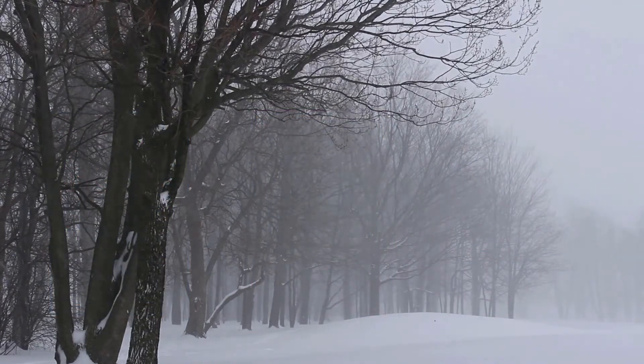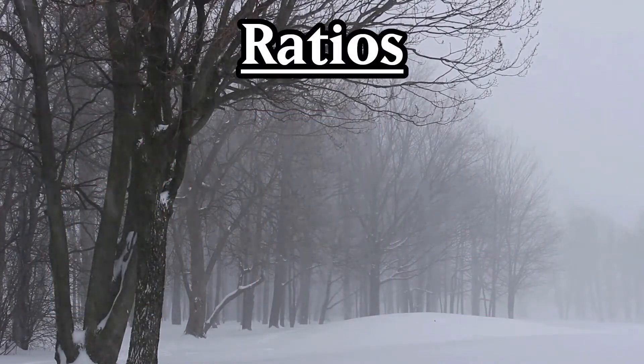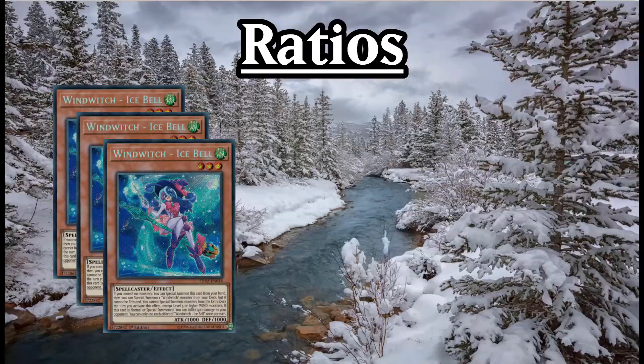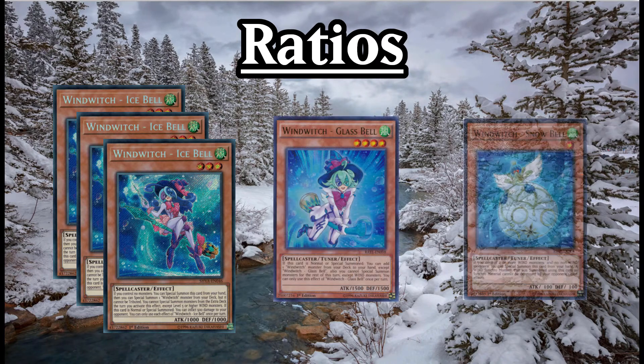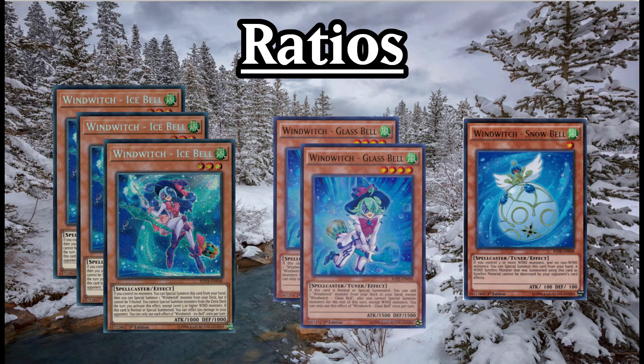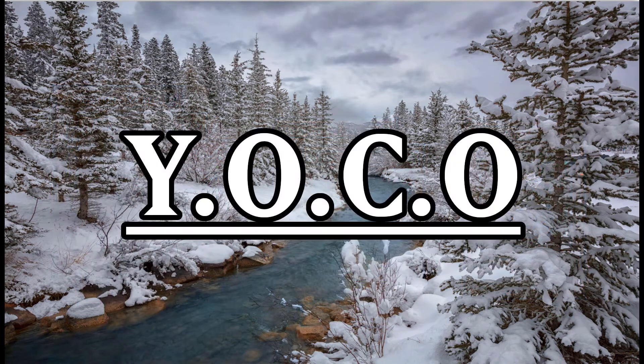So how much space will the engine take up? It's ratio time, baby. For me it seems pretty straightforward. You run 3 Ice Bell as you want to see it in your opening hand and since there's no generic spellcaster searchers — which, let's face it, is a big sag — 3 is where Ice Bell needs to be. Both Glass Bell and Snow Bell only need to be run at one, as really they're garnets that you don't ever want to see being drawn. I see a lot of people suggesting to run 2 Glass Bell due to Ice Bell only being able to summon from deck, but I disagree with this. While it is slightly safer, since if you open with your one copy of Glass Bell the combo is dead, it's just an extra card in the main deck taking up space and not really doing anything. You only combo once.